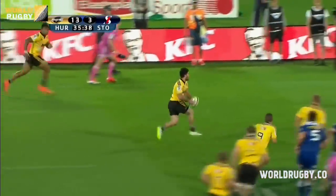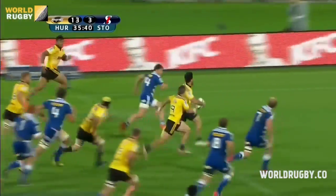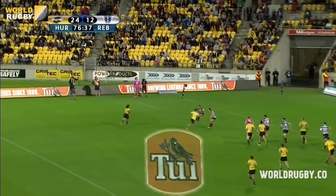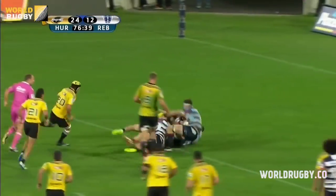They go to the left, Milner-Scatter — oh, he's gone through again. Now he gets the pass off and Sussway. Now they go wide, Marshall — no — Milner-Scatter.